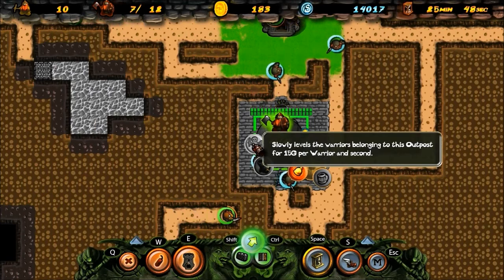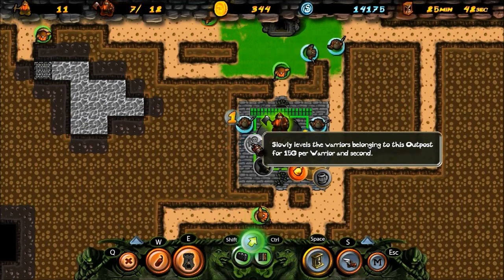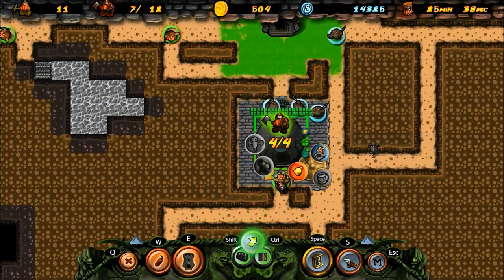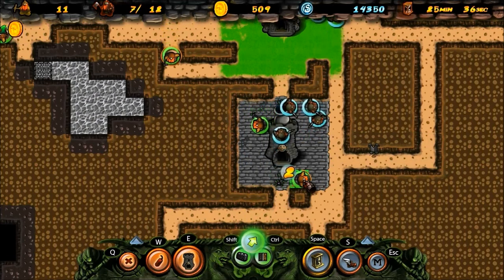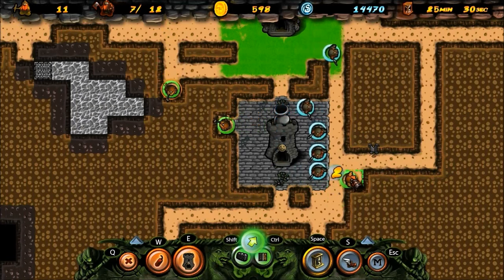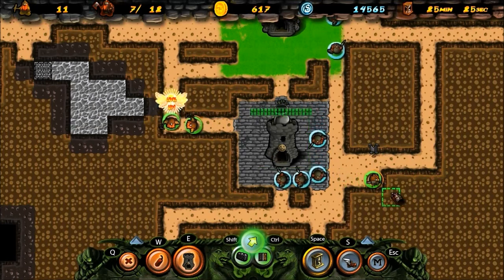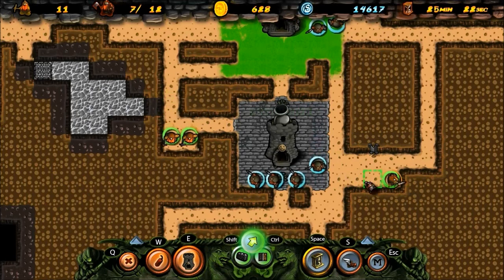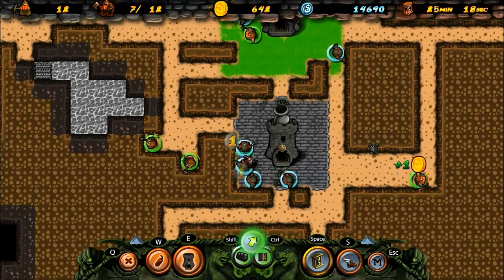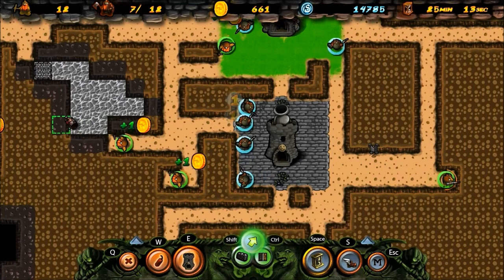For 15 gold per warrior per second I can train them, which will slowly level them up - they'll be higher level and hit harder. The digger dwarfs level up as they mine, and the higher their level, the faster they can mine. The warriors - the more that they kill things, the higher their level, and the better they get at killing things. They become stronger and more defensive.